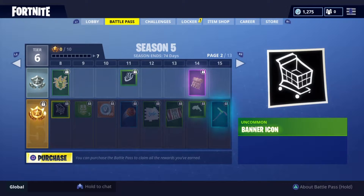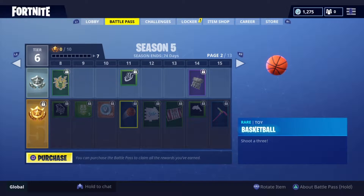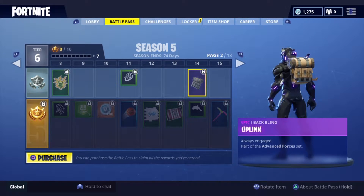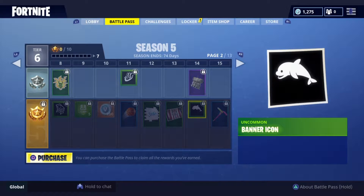Got the next page. Banner, shopping cart. He has the first toy — the basketball. Decent. First back bling — up bling. I like that. Got a dolphin banner here.